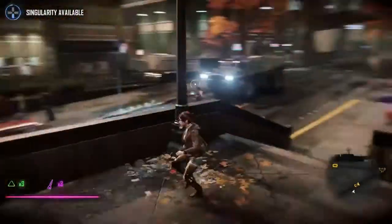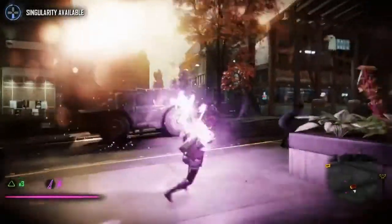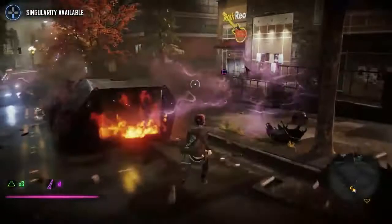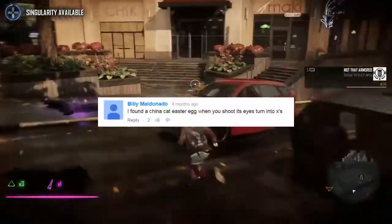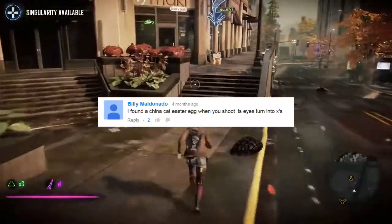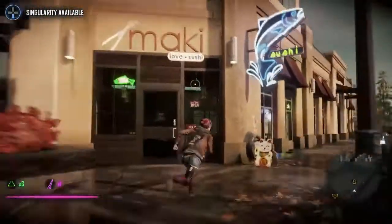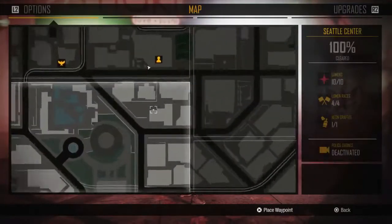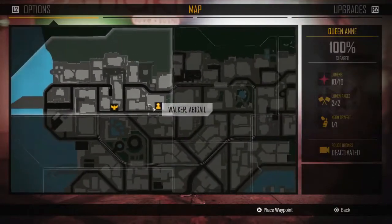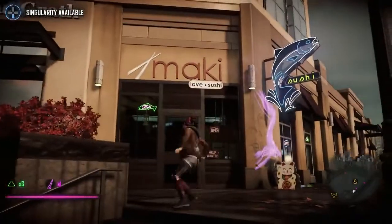The first easter egg was actually mentioned by a user on my Infamous Second Son easter egg video — I couldn't find it for the life of me in Second Son, but I did find it in First Light. If you come to this Mackie Sushi place right here, located on the map right here, and you come to this area, you will see a little cat sign right there on the ground.